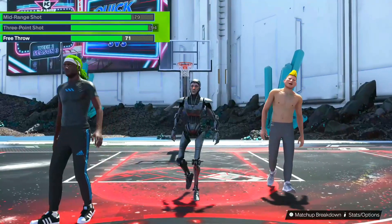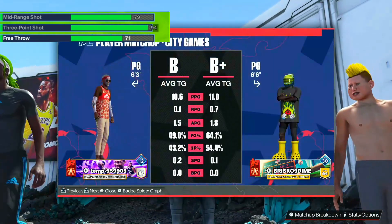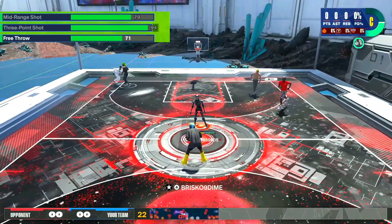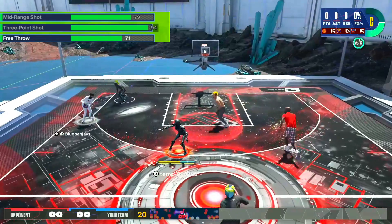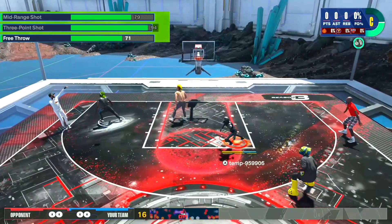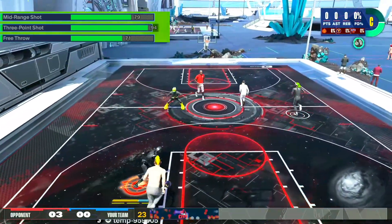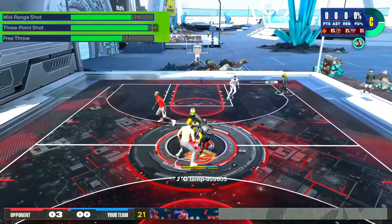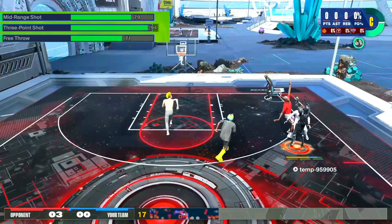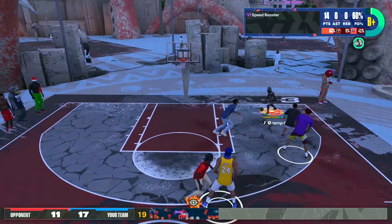This part is for my three-point hunters — my people that want to get shifty on that line, running screens or doing whatever to hit that three-pointer. Three-point shot at 94. You get a Silver Limitless Range, Gold Agent 3, Gold Blinders, and Gold Dada — that's more than enough. And then 79 mid-range; they'll try to take you to 80, but go 79 — you get a Silver Midi Magician. And 71 free throw gets you Bronze Free Points.